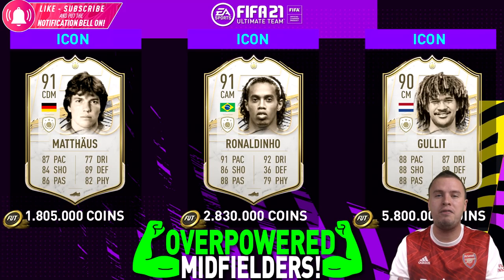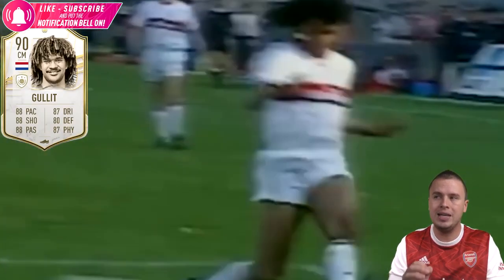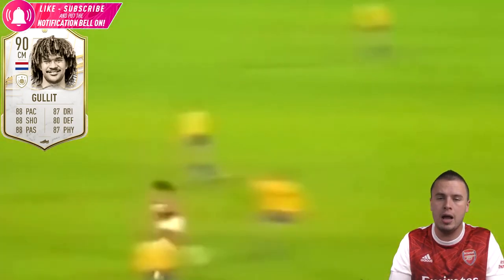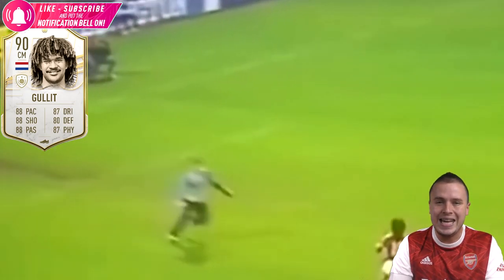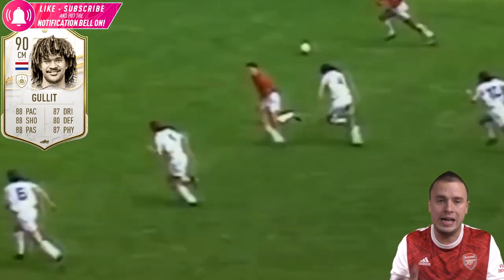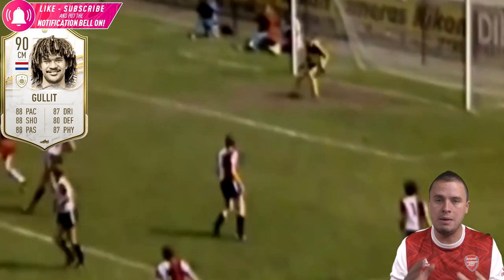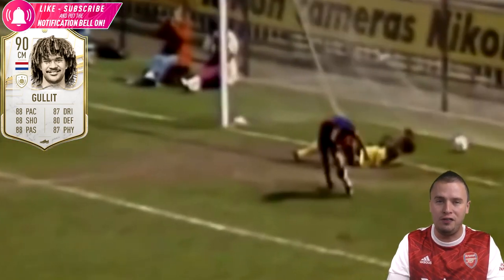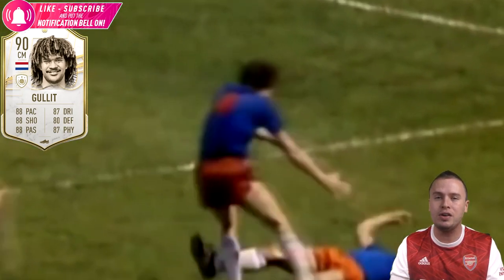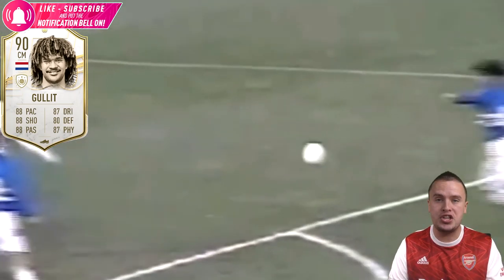And then Root Gullet - a player every pro player wants to get in their squad. This is the 90-rated Gullet Gang card. You also have the 86-rated baby version, which is also pretty overpowered. But with 88 speed, 88 shooting, 87 physicality - he is the leader of the Root Gullet Gang. And that is because he is just the best and most complete midfielder in the history of the FIFA game. So guys, if you love it, give a thumbs up, don't forget to subscribe for more and put on the notification bell.